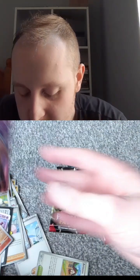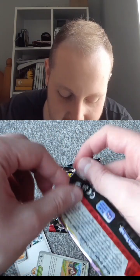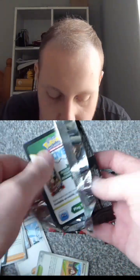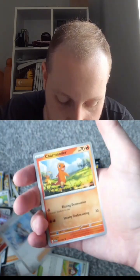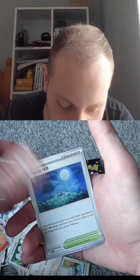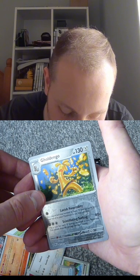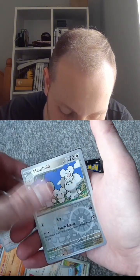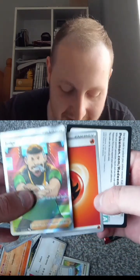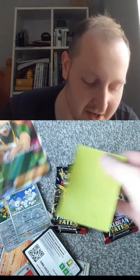Nice. So we have four packs left. Hopefully we can get the Charizard or something like that. Rare Candy, Tandemouse, Mousehold, Moonlit Hill, Charmeleon, Goldango — I love Goldango, pretty nice Pokémon. Mousehold reverse, and ooh — Judge Full Art! Now that's awesome, I like that. That is awesome. That's a good pull, really happy with that.